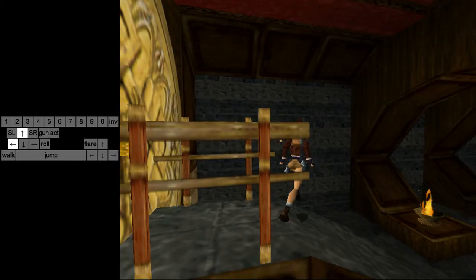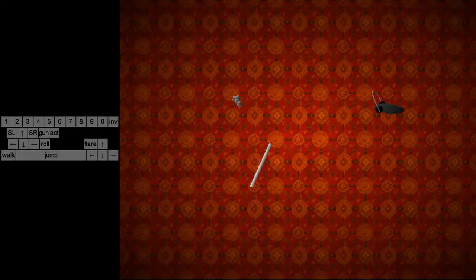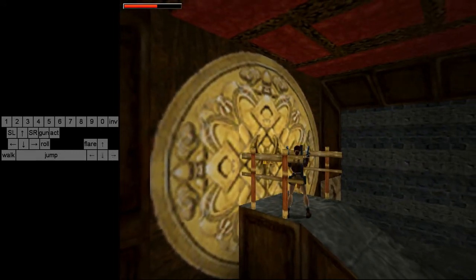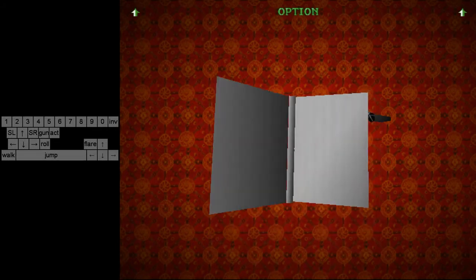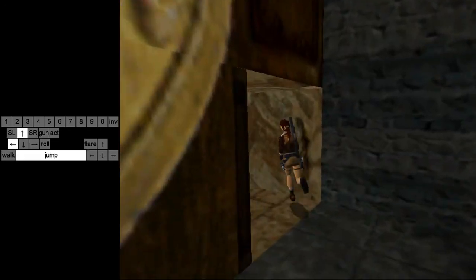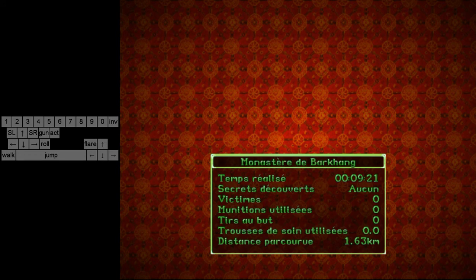You can go here and finish the level, or press back and right and draw your guns to jump directly over the fence and finish the level — just jump forward and you're good. That was Barkhang Monastery. If you have any questions, go into the comments section as usual, and thanks a lot for watching — see you next time.